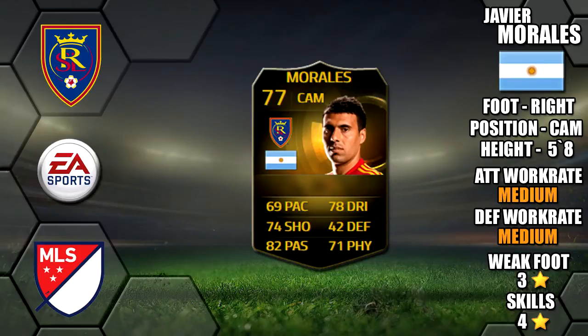All right lads, so today we're going to be reviewing in-form Javier Morales, who plays for Real Salt Lake in the MLS. He's 5 foot 8, right foot, with medium/medium work rates, 3-star weak foot and 4-star skills.